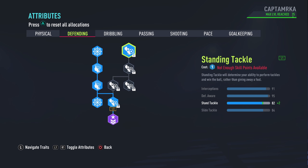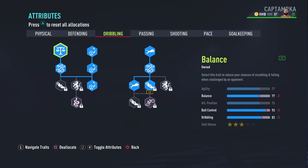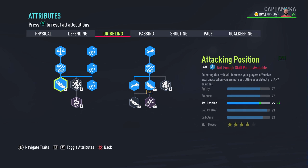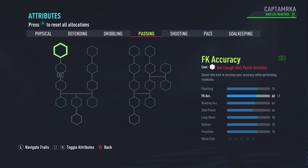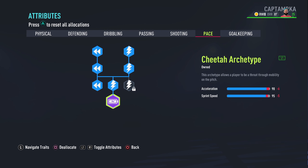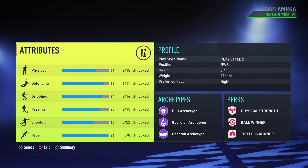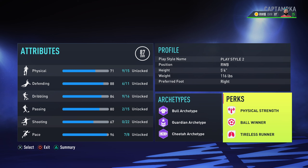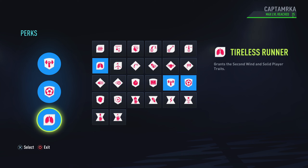You can put points into standing tackle, but I haven't placed anything there. You can see from the highlights I made 10 tackles at 70% accuracy — a very good performance. For dribbling, it's always good to have good ball control and balance, especially to progress the ball quickly to the front line. For passing I've only got two points, and nothing on shooting. For pace I've just got this archetype. The key archetypes I use are Bull, Guardian, and Cheater. The perks are Physical Strength, Bull Winner, and Tireless Runner — because you're going to be pressing all over the pitch as a CDM.